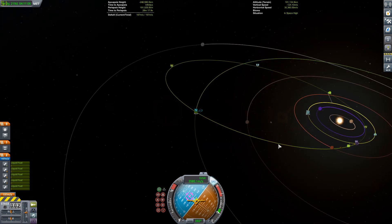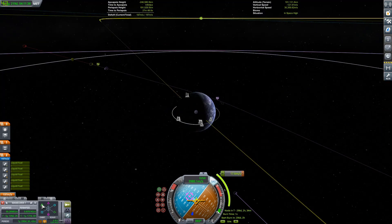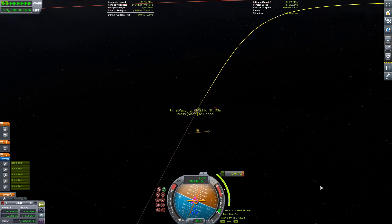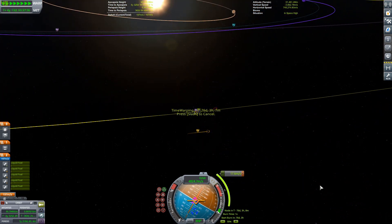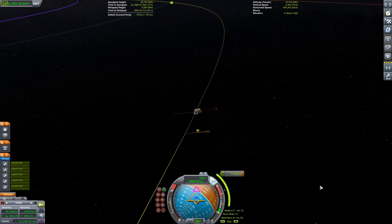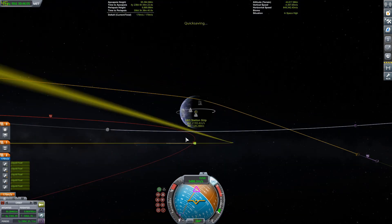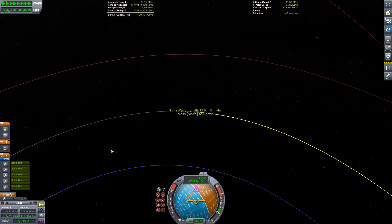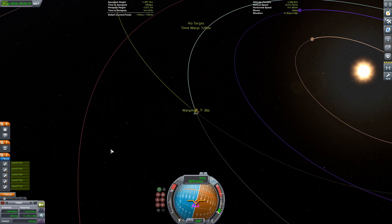Now it's finishing that burn, then it's just going to be one small correction burn to get our periapsis into the atmosphere, and then we get down to the re-entry and landing of our three Kerbals safely back at Kerbin after a very long journey in space — just to visit some weird spiky ice rock things. Totally worth it though. Kerbals love space — all space is worth it. They just float around and stretch their neck muscles, because that's probably the muscle that needs to be worked out the most.